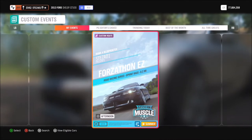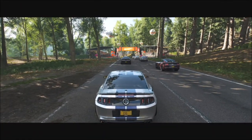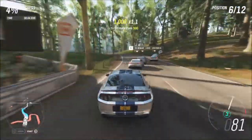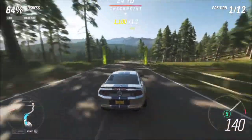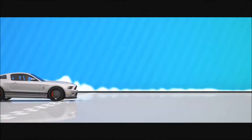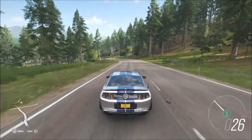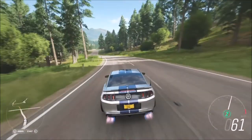The reason I did this is because the actual race is fairly long and we just want to get the Forzathon challenge over with as quickly as possible. So I created my own little sprint race which is 0.2 miles — as long as a drag race — and sent the AI on a little diversion up into the mountains. It's very very simple and easy. It's called Forzathon Easy, spelled E-Z, and it's out there for all you guys to use to quickly complete that challenge.